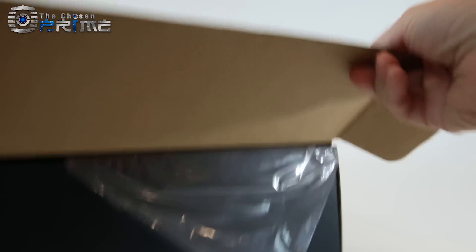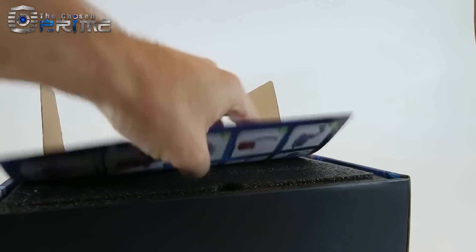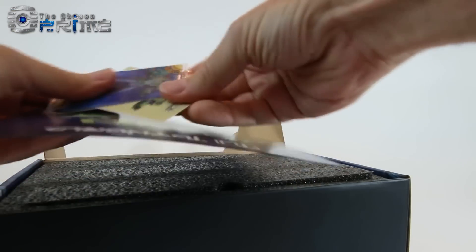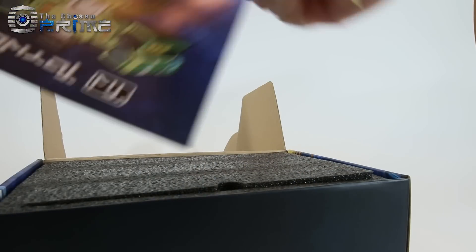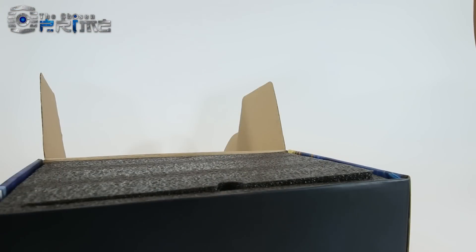Inside the box for Unearthed, he comes packaged in a nice set of foam. You get instructions, you get a sticker, you get a nice little lenticular card here, and the back has got a part of the Devastator with it.